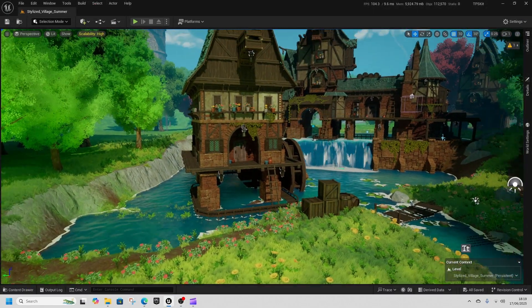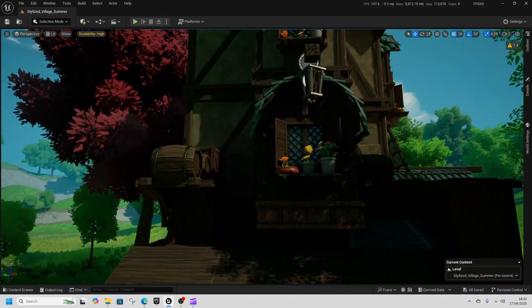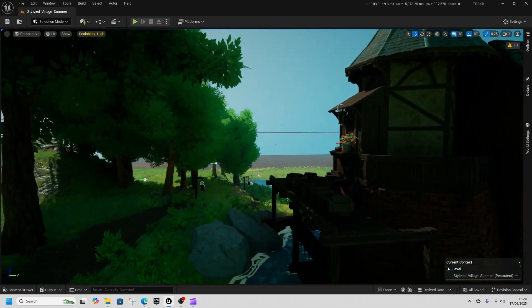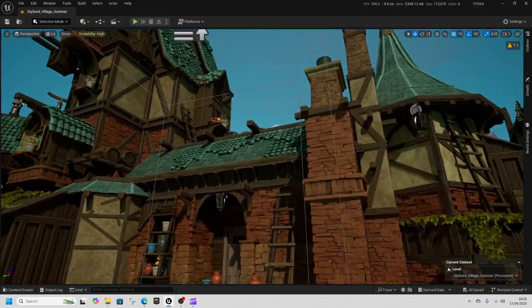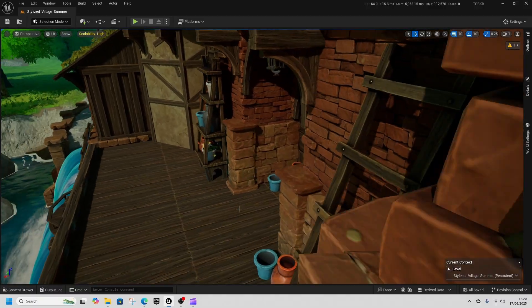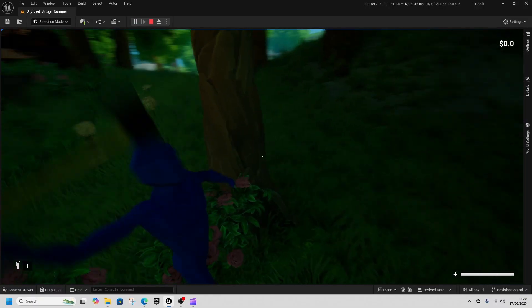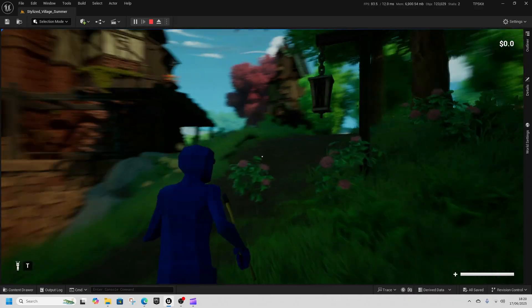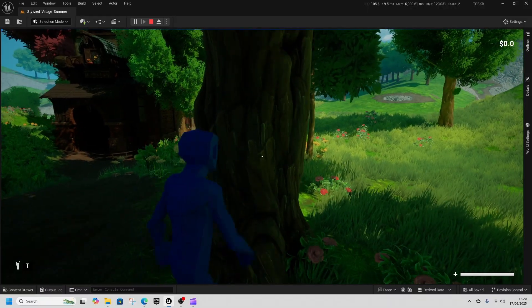This is the Stylized Village Pack. Quick fly around — the insides are not accessible, so there's nothing on the insides. But the river itself has a nice effect, nice shade around there. You can just imagine: here we are chopping down some trees, running around, doing a little quest.